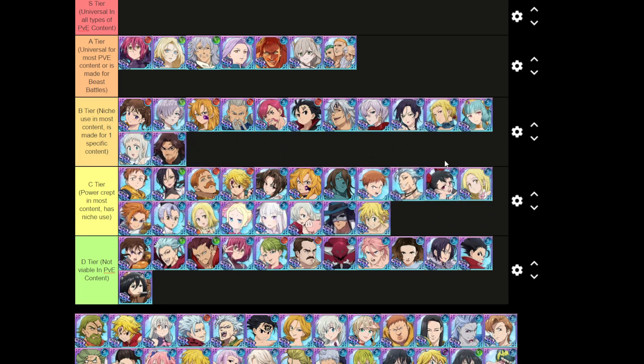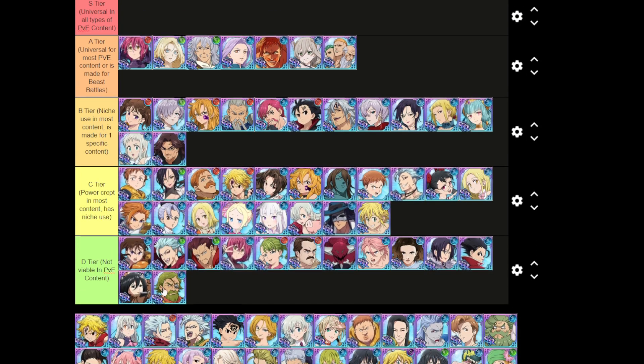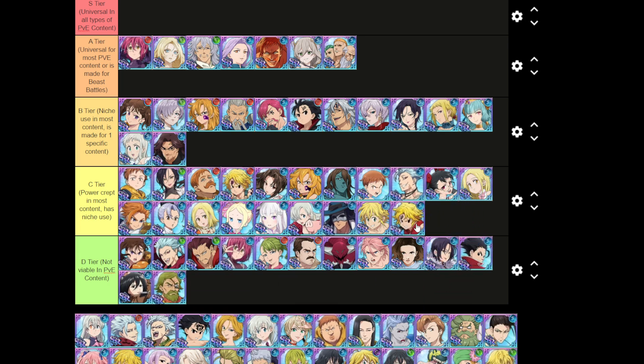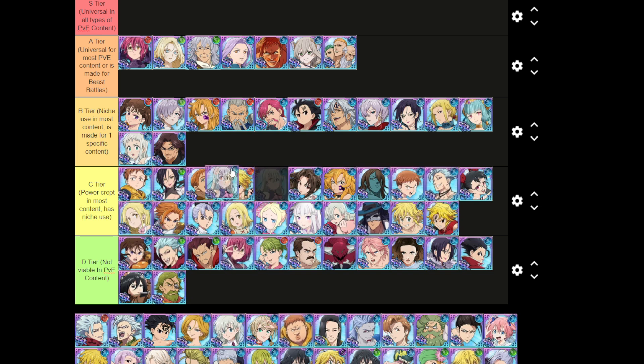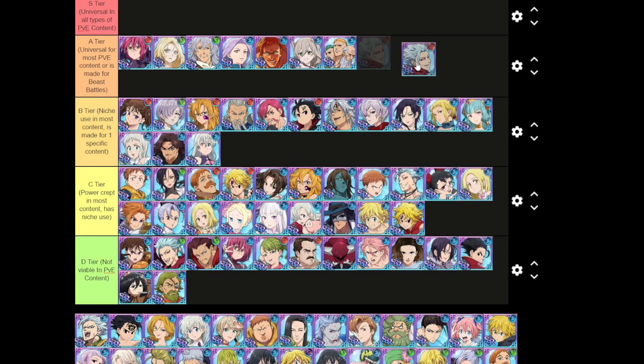Mikasa is not viable, maybe C tier if you're reaching. Halbram — I don't think he's viable. He has freeze on his AOE but power crept, so at least C tier. Same situation as Fraudrin. Elizabeth is in the same tier as Fraudrin.